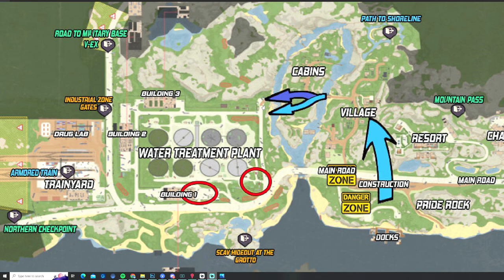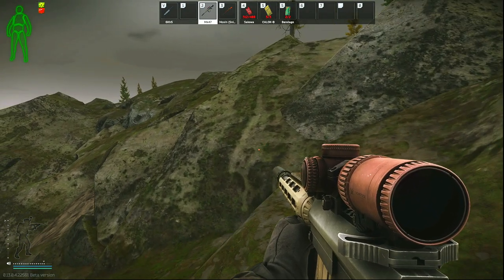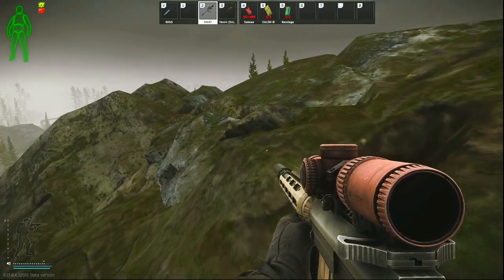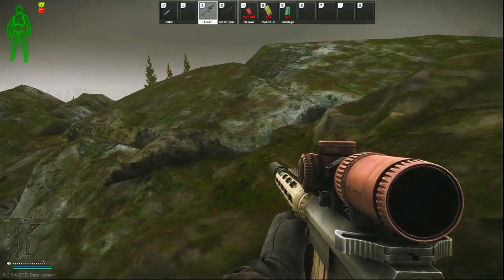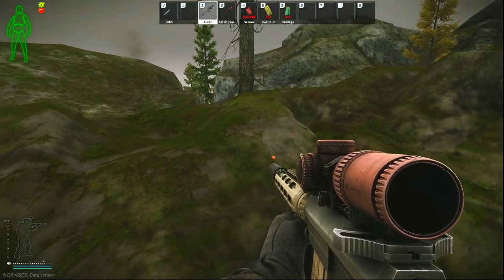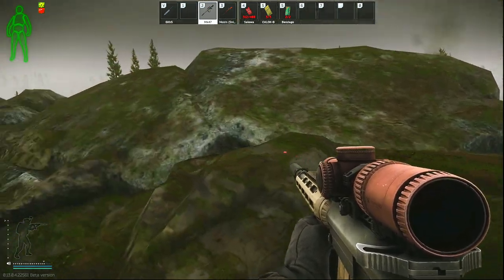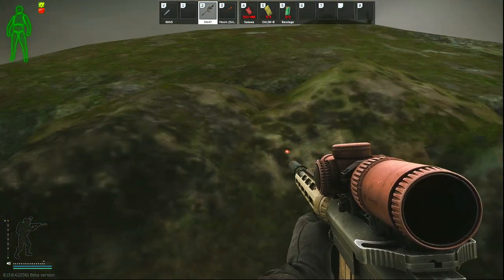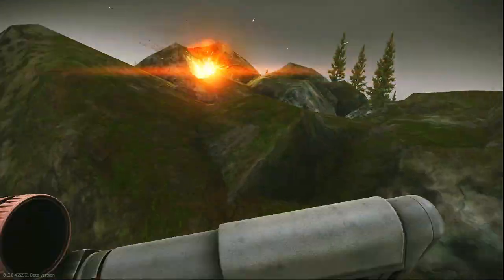Last wipe I used to recommend crossing up into the mountains to snipe down at these rogues. However, BSG has now added mines throughout the mountaintop, which is the reason for this updated guide. As you'll see in this clip, scaling the mountain to reach the old sniping area for building one and the two front tower rogues is no longer viable — the mines prevent you from easily clearing the water treatment plant that way.